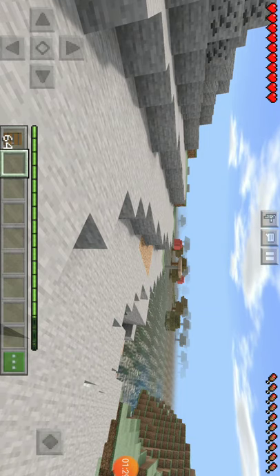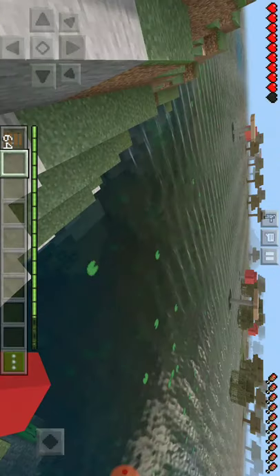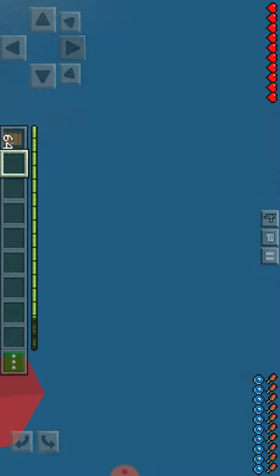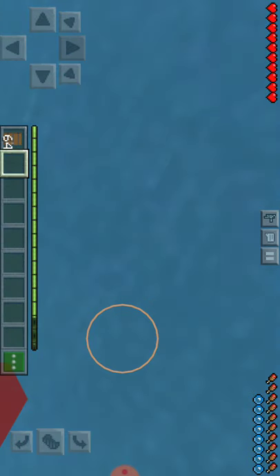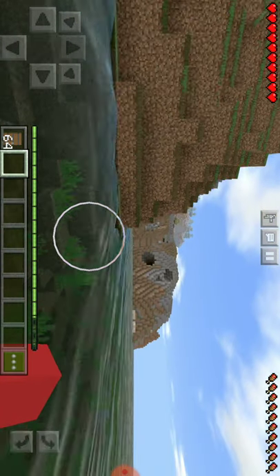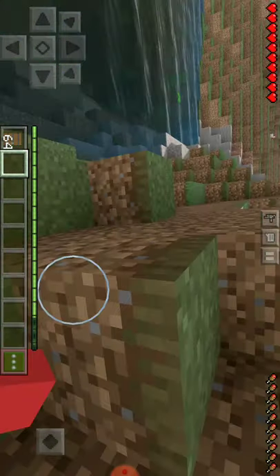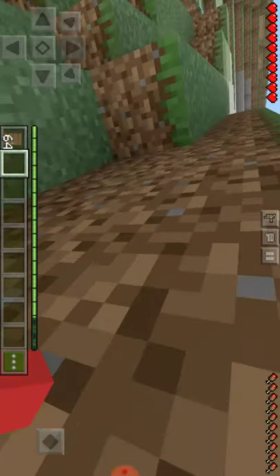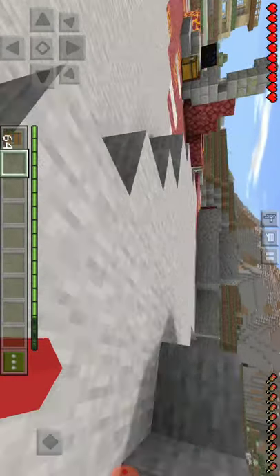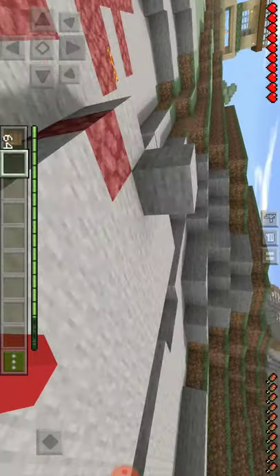So we will be mining in this video. Just before we start, if you need graphics then you need to check the link in the channel description. We have a lot of stuff. Now I will show you — I am using Natural Mistricks shader.